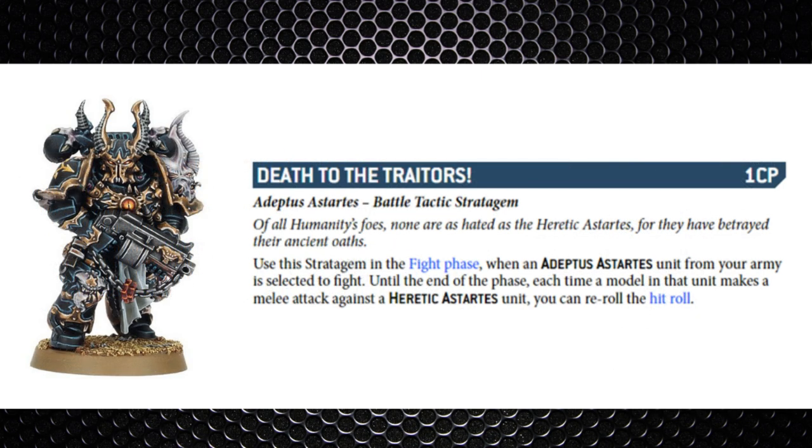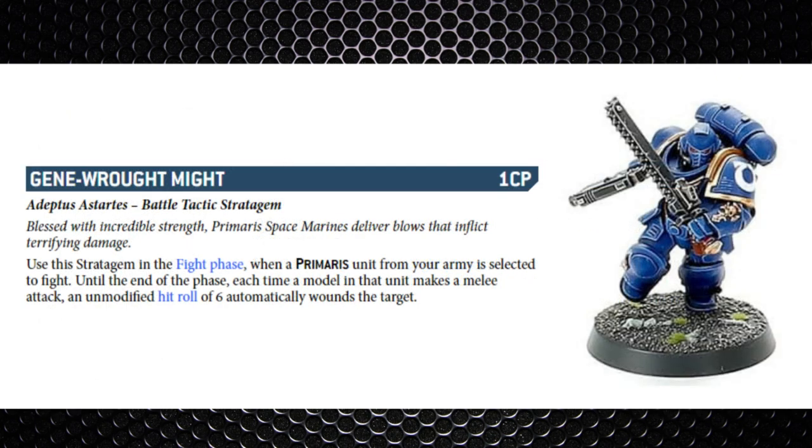Death to the Traitors — one command point — when selected to fight against a Heretic Astartes unit you can re-roll hit rolls. Simple as that, but it only works against Chaos armies. I'm not ultra keen on this one as with a lot of characters you can re-roll ones anyway, and Chapter Masters grant a re-roll ability that works in both shooting and melee. However, this does work on any unit, not just core units, and those non-core units in particular struggle to gain any re-rolls.